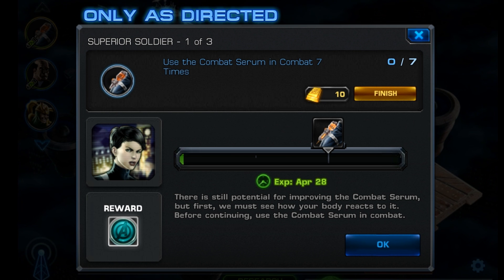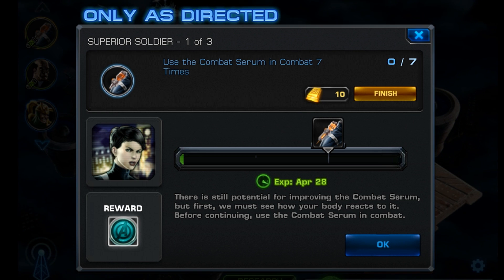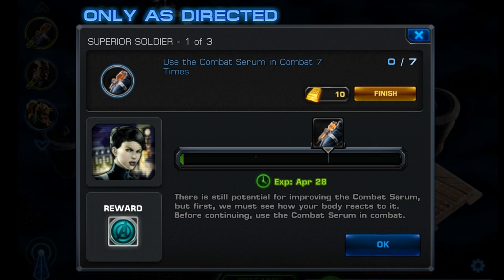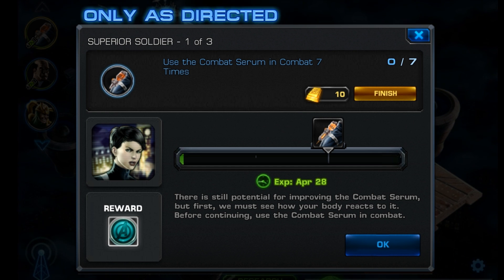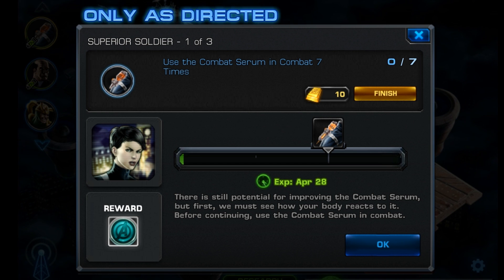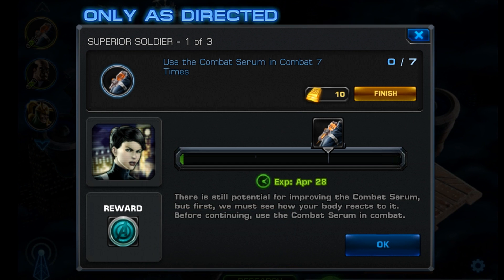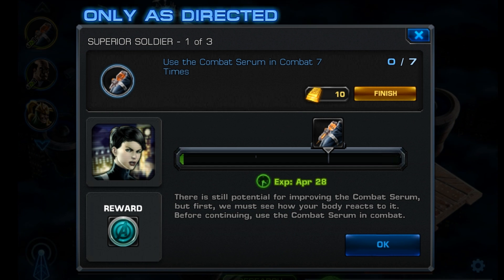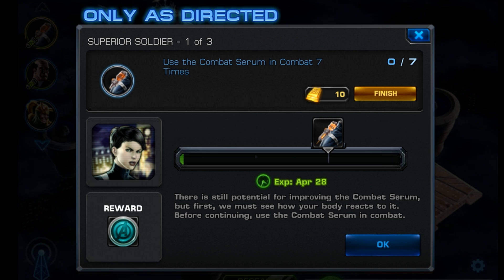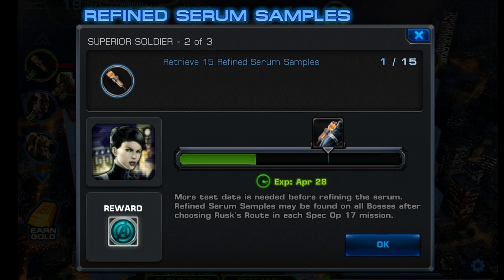Besides task 22, you should also see this side quest by now. Superior Soldier 1 of 3 says Use the Combat Serum in combat 7 times. So just equip the item you just researched, and then you're going to have to use it 7 times in combat. It is a quick action, but it has a cooldown. Still, at the very least, you shouldn't have a problem using it once per battle. On longer battles, you may be able to get a couple uses in. After you complete this one, you'll be given a command point.